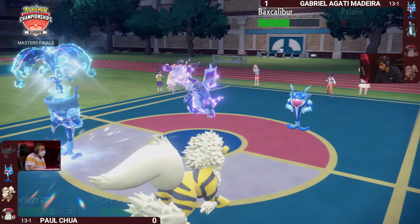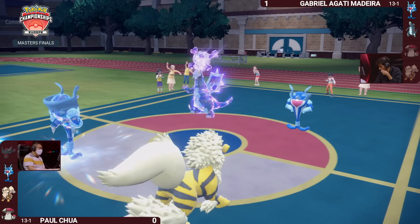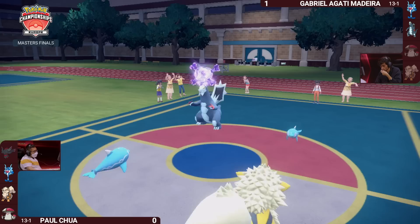That means there's no more Arcanine on Gabriella's side to throw Intimidates against the offensive powerhouses on Paul's side. The issue of course is still Baxcalibur. The one nice thing is that Shadow Ball from earlier put it in a little bit more of a vulnerable position. We see the forfeit — it looks like we are going to a Game 3.